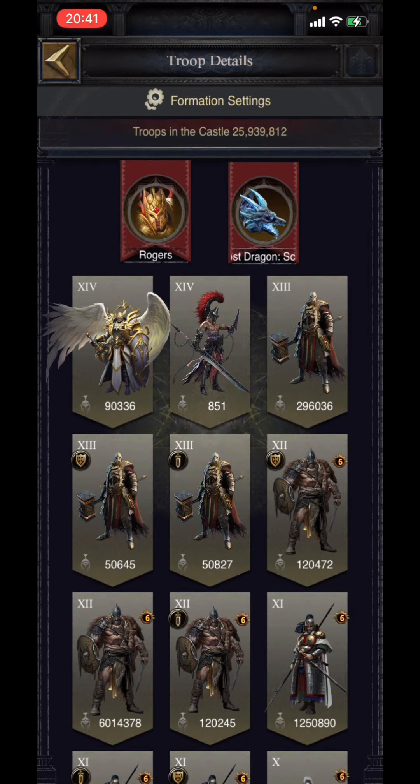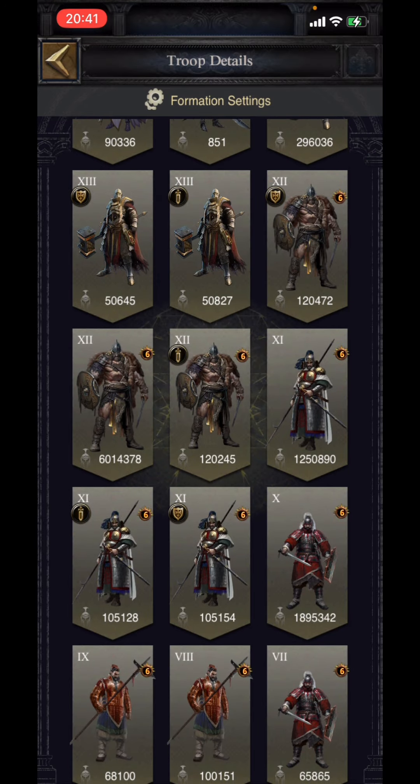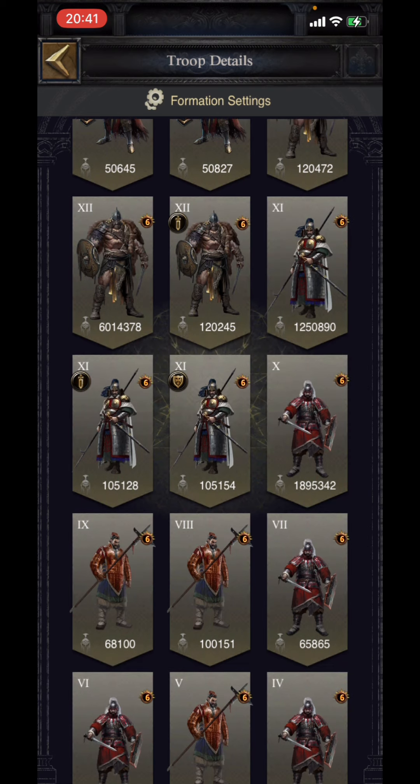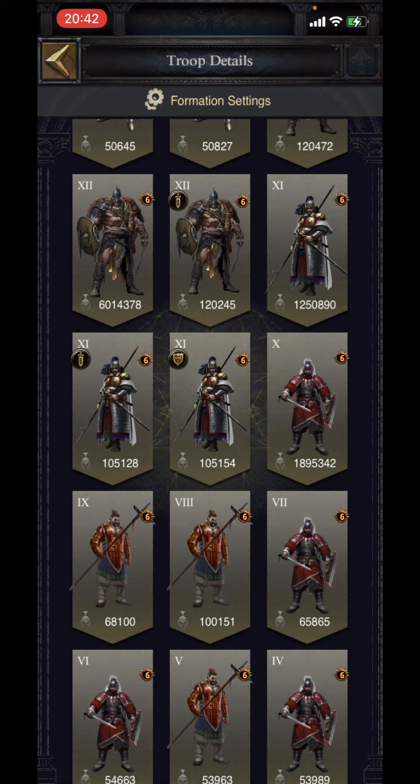The T12 infantry is one of the strongest defensive units, coming with a shield and being really helpful for defensive battles. This particular troop holds the maximum defensive potential among infantry units. Then comes the T11 infantry, which can be used for both offensive and defensive purposes. With good enhancement and good stats for infantry, T11 can be a powerful unit and is really useful for offensive purposes too.